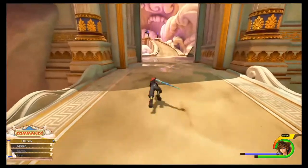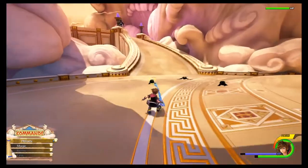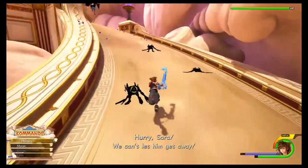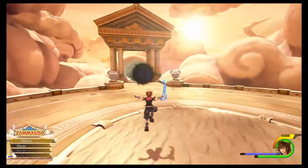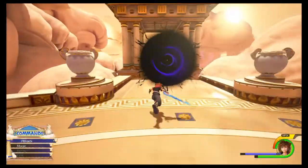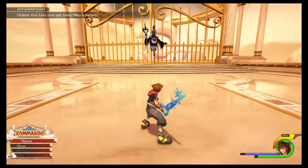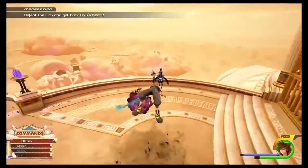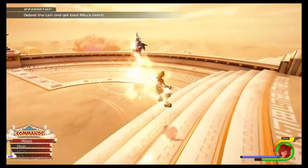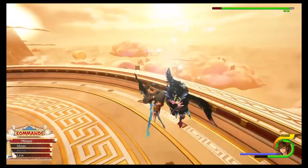Muscle Memory: get a high score in Classic Kingdom games. Classic Trained: get a new high score in every Classic Kingdom game. These are really easy to get and you also get a special keyblade — the Classic Tone. The thing is you need to find tickets for all 23 games. To get these games you need to find a lot of chests, so just go around and find all the chests. Some of them require jumping from something to reach them.